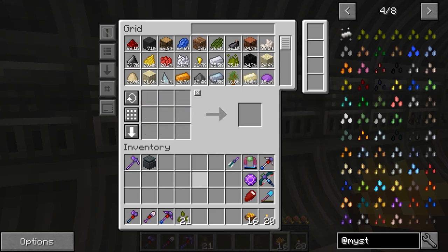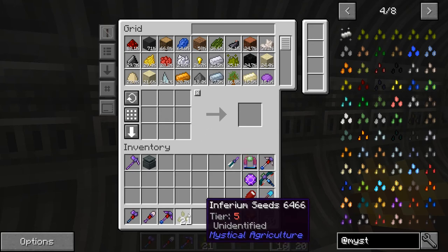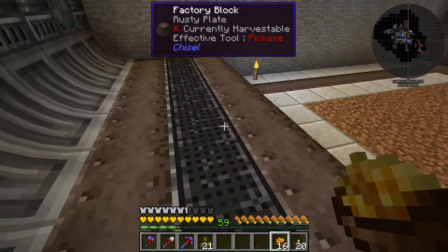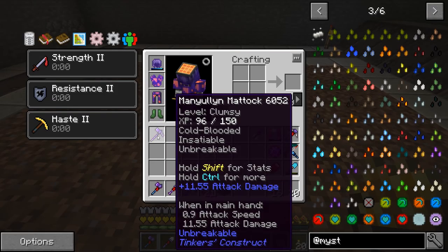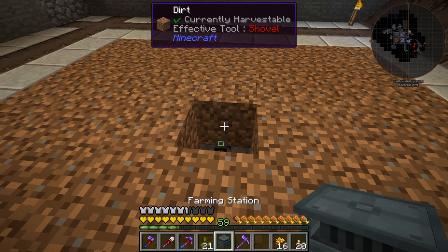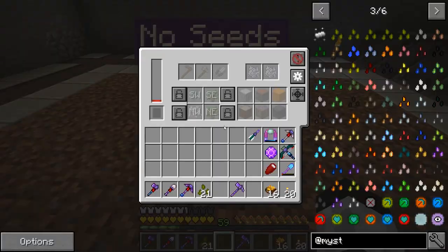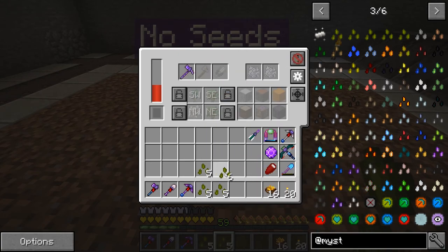Okay, so here are the seeds. Now what we're going to do is plant these really quick. I have a farming station and we're going to put the farming station down right on top of this power point. You can see it's gaining power now. I'm going to put in the mattock for the hoe — I'm going to split this up into two groups and put these in the seed slots.